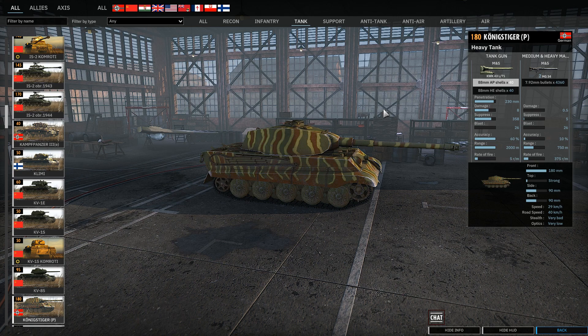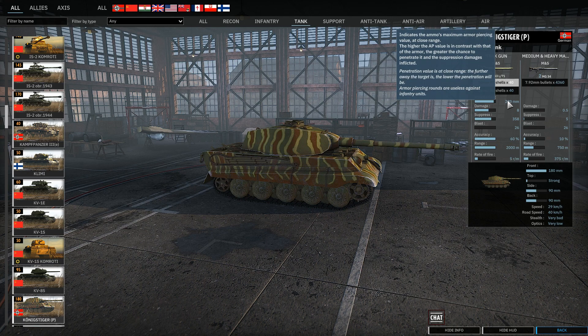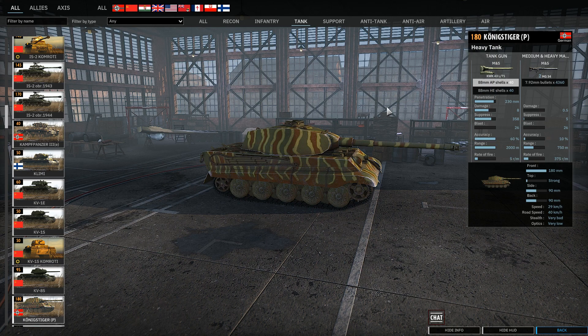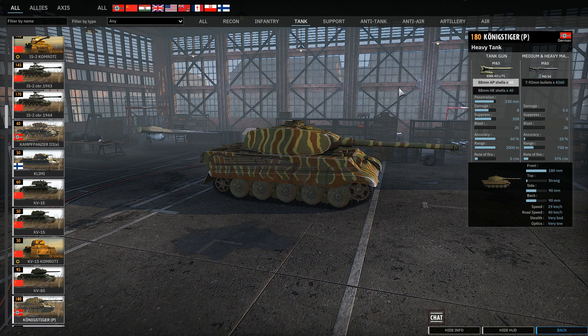For an example, let's look at the Koenig Tiger, referred to as KT from here on out. The penetration value listed in the armory entry is 230 millimeters — this is the penetration somewhere below 500 meters. At 2 kilometers, however, the KT is only at 160 millimeters of penetration, give or take. This is still more than enough to box its counterpart, the KV-2, at any range. But don't be shocked when looking at the indicator and it says only a 54% pen chance on a 1943 at 2 kilometers.